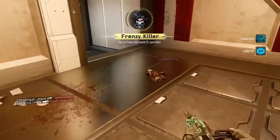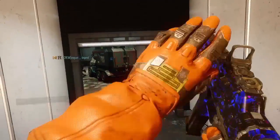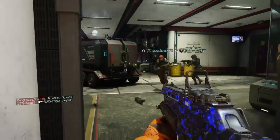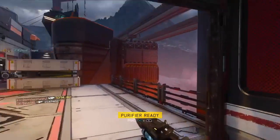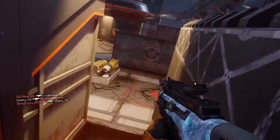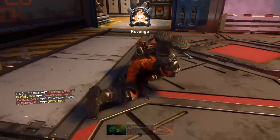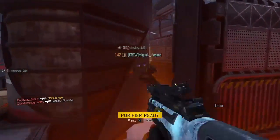This weekend is double crypto key weekend for Black Ops 3, but along with that they've added new weapons — a new gun, a new launcher, and two new melee weapons — as well as a super amazing twist in the supply drop black market that I'll get to at the end of this video. First, let's talk about the weapons.